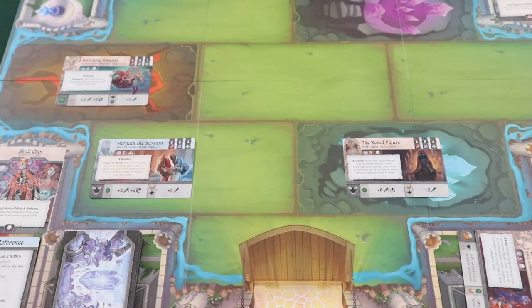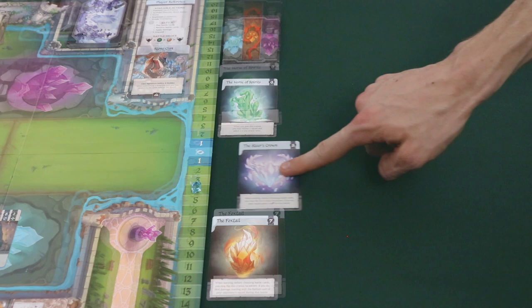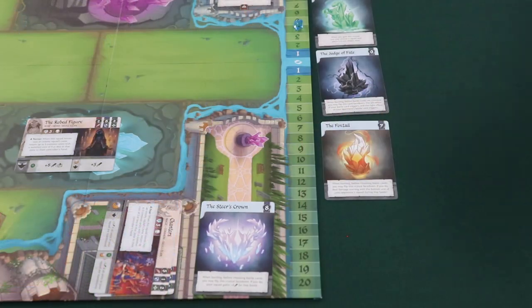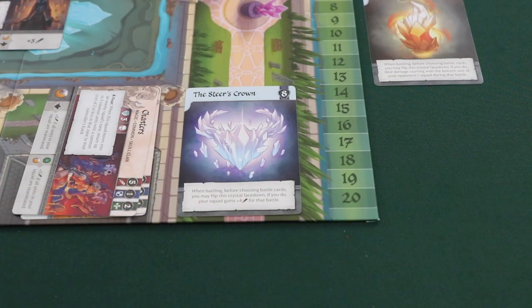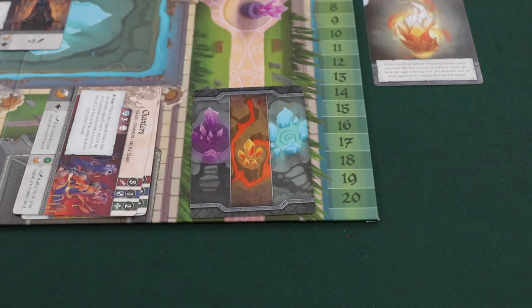A score action allows a player to claim a crystal card and can be taken by a player if they control two crystal zones. You control a zone if you have a squad there and your opponent doesn't. To claim a crystal card, you select one of the three face-up crystal cards next to the board, pay the initiative cost in the upper right by moving the initiative marker, and then place that crystal card in your collected crystal space. You immediately replace the chosen crystal from the top of the crystal deck. Crystal cards will usually have a one-time ability that takes place when you acquire it, or if you flip it face down during gameplay. A crystal card that's face down still counts as one of the four needed to win.